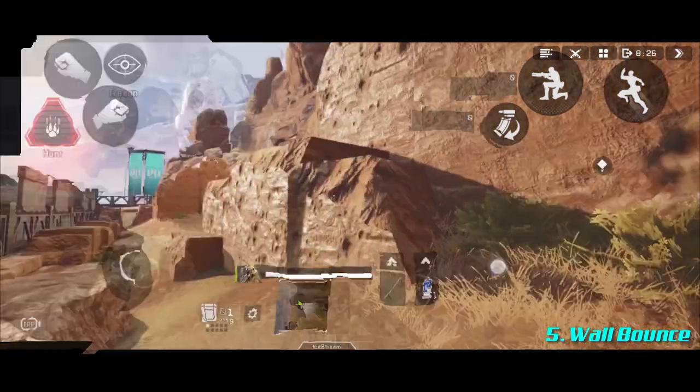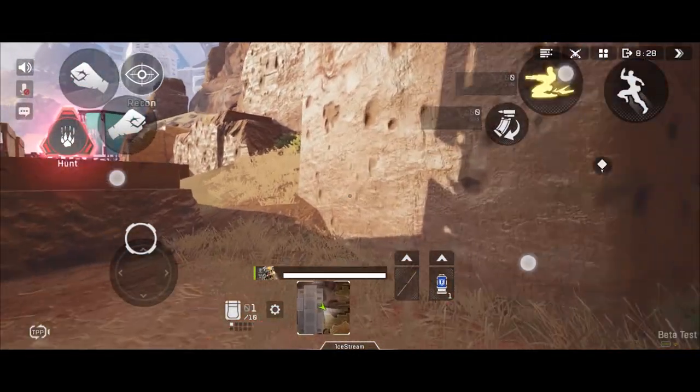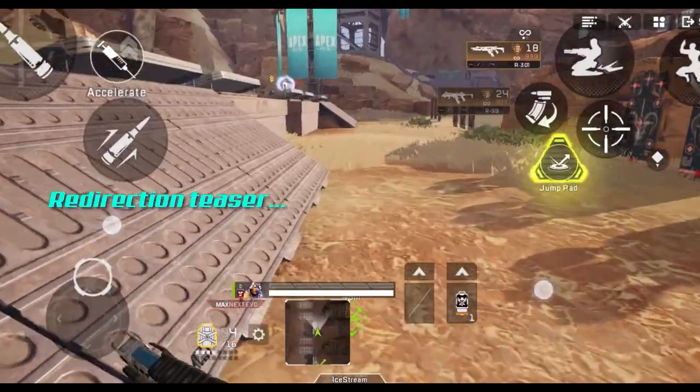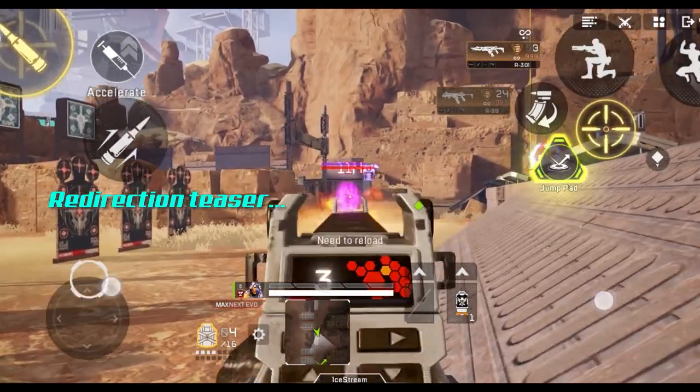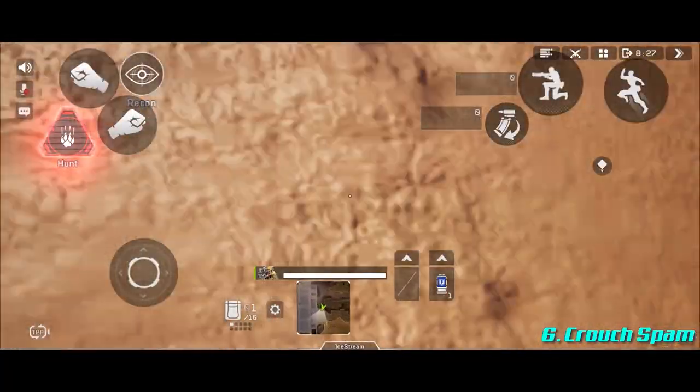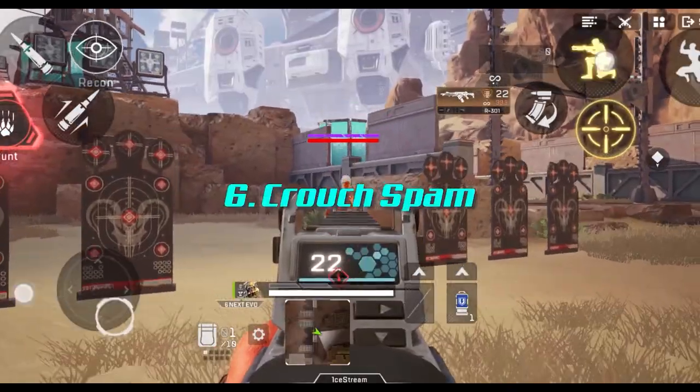Once you really master the slide jump technique, not only can you wall bounce, you can also do cool things like redirection — but that's more for the advanced section. Next we have the crouch bam. This isn't effective all the time, but if you use it at the right time it can be really annoying to deal with.